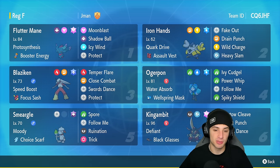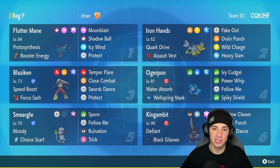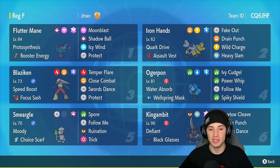If any Pokemon out speeds us, we can just pop a Protect, take that turn, get the Speed Boost, and probably out speed the next Pokemon. Another move that makes Blaziken really viable is Swords Dance — if we pop a Swords Dance we go plus two attack, and paired with the Speed Boost ability we're set. Another Pokemon helping Blaziken is Smeargle, whose Follow Me redirects moves while Blaziken sets up, then it's sweep city.